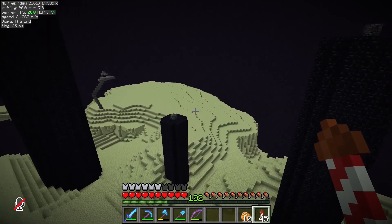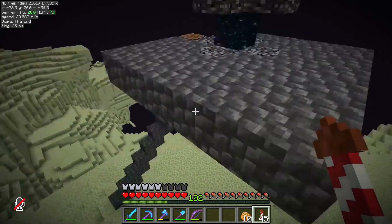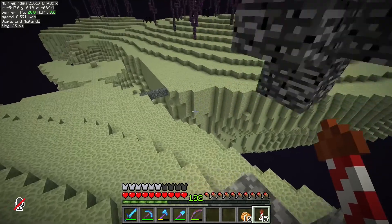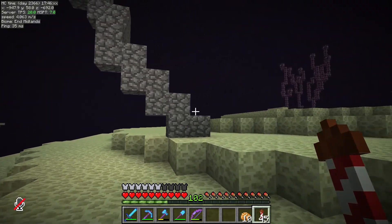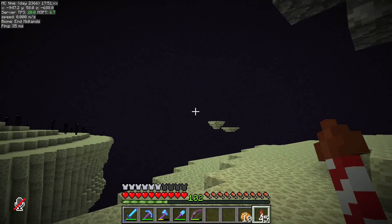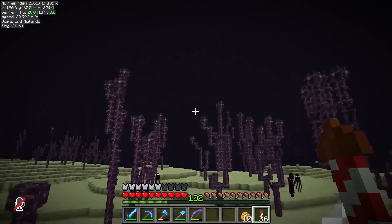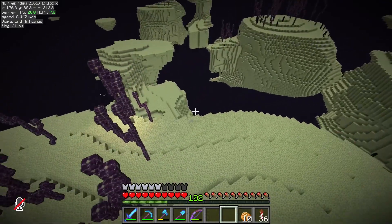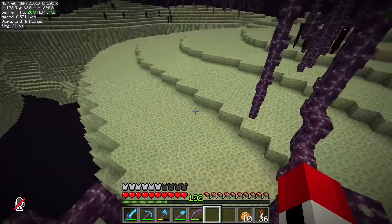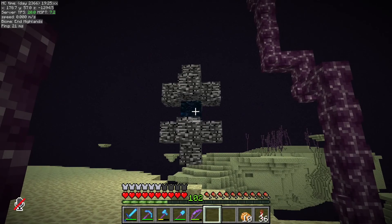To the end. Now, obviously we have to find an appropriate or suitable end gateway portal to build this at here in the end, and clearly we don't want to use this one. I believe there's one that way! Yeah! There she is — there's an end gateway portal that I can use. It is actually quite precariously placed, but this will certainly do. Step one, I guess, is to actually remove the gateway itself.